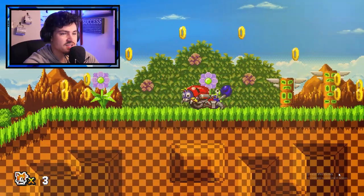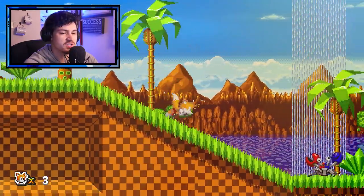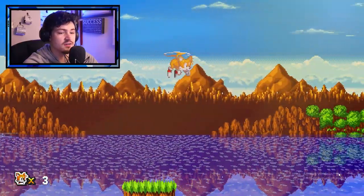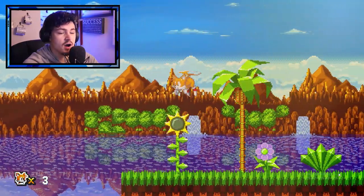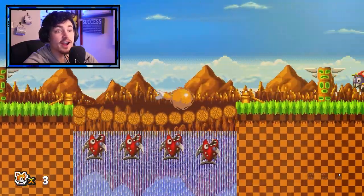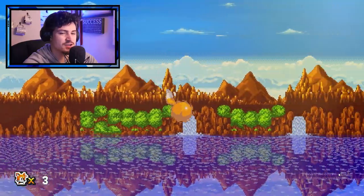I have a challenge for any exe creators watching: make it so it's not just Green Hill — make it chemical plant or something else. I forgot all these names and I'm a Sonic fan. Just something other than Green Hill would be great. Let me know in the comments if you think you can do it.